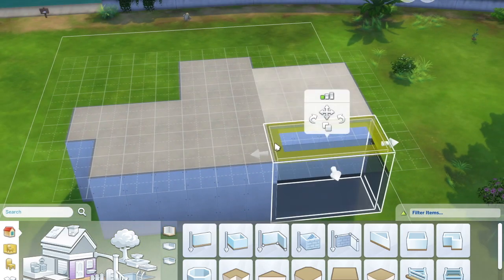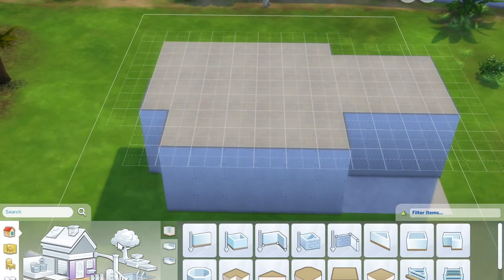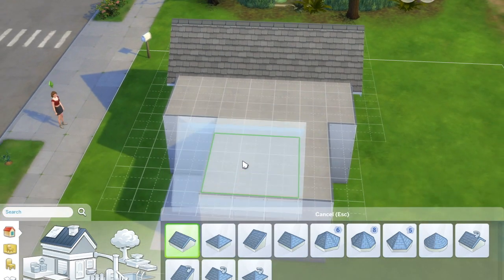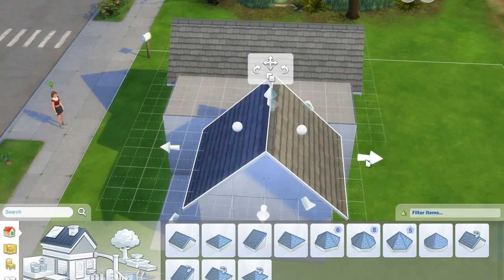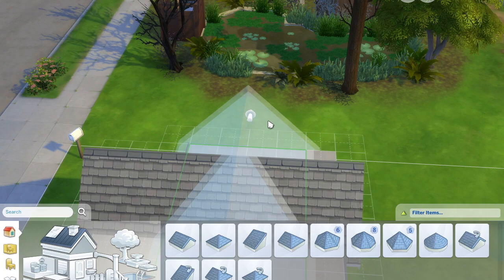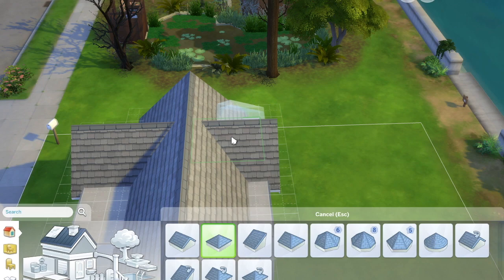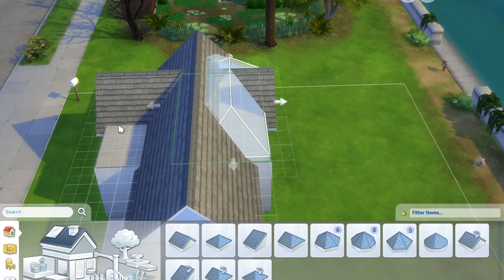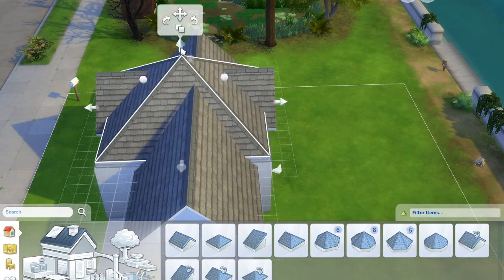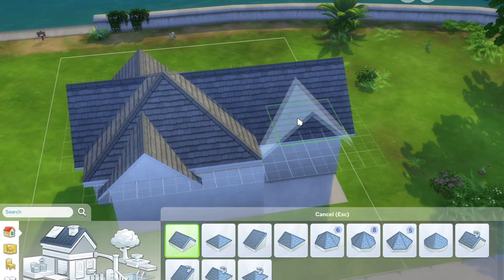I did make a couple of errors during this house build that I wasn't the happiest about. For me the roofing was the hardest part — I had to make sure the roof was put on exactly as I wanted it to be, and I did find that quite hard. I believe I stuck to the rules that I couldn't change the height of the roof once it was placed down. I have a lot of trouble with roofing — I don't think it's the roofs themselves, I think it's a lack of skill by me when it comes to roofing, but I did try my best.